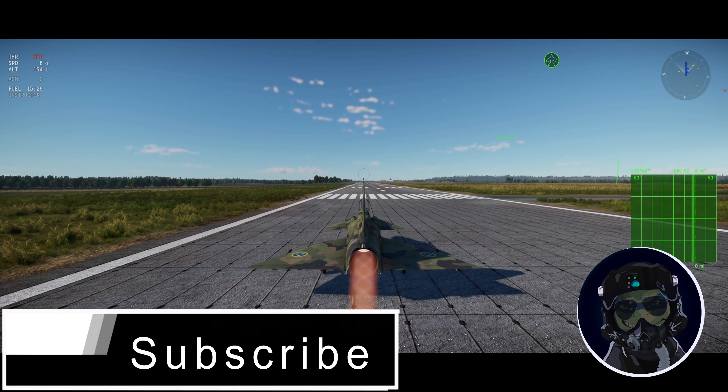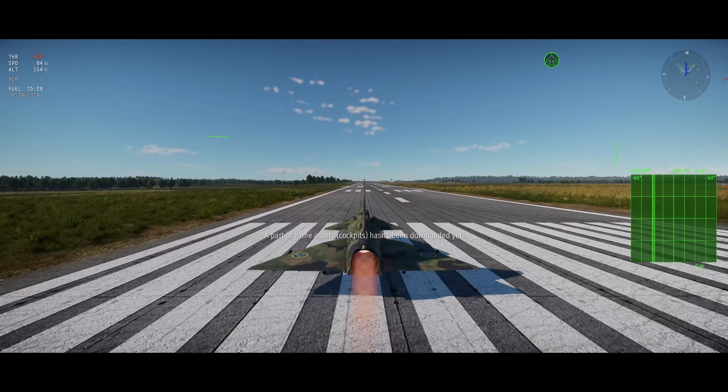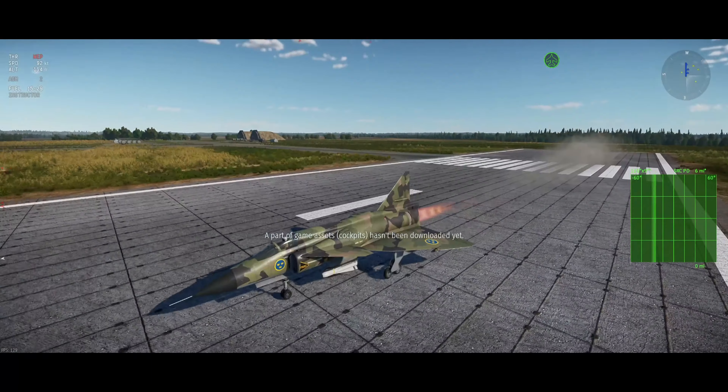Welcome back to War Thunder. Today we're going to be taking out the new Vigan. This is the air-to-ground Vigan. Currently the cockpit is gone, and it does not have an air-to-ground radar.